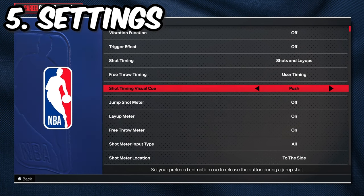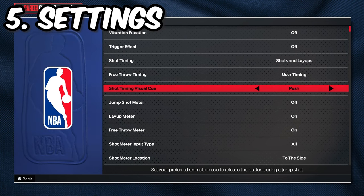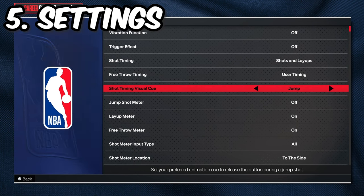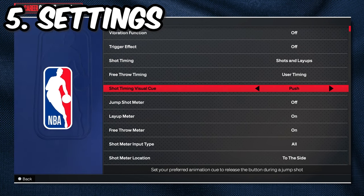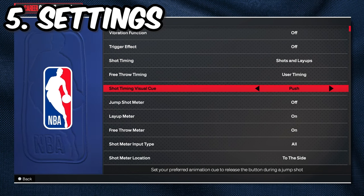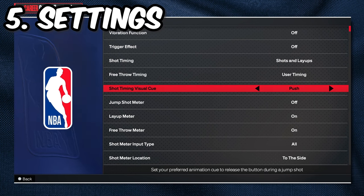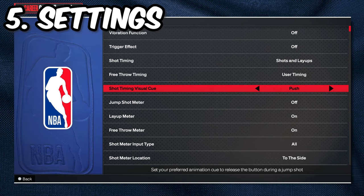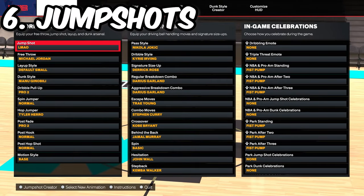The next setting is your shot timing visual cue, and this is preference — it just depends on who you are. Personally, I'm using push right now; I think push is the smoothest for me. Jump is very early, set point is early, push is late, and release is very late, so I'm using late right now. Last year I used early, but push is the sweet spot for me. I recommend if you're heavy-handed to go push or release. If you're very precise, you can go early if you want a quicker release. It does not change the speed of your jump shot — all it does is change when you release the button.